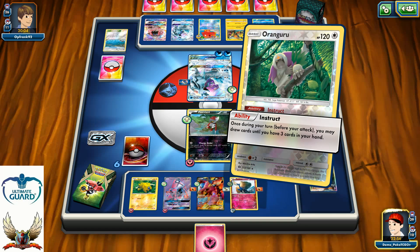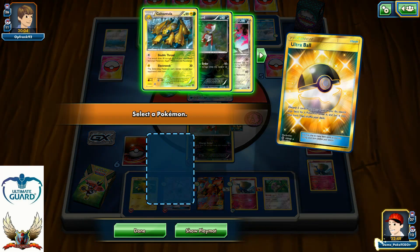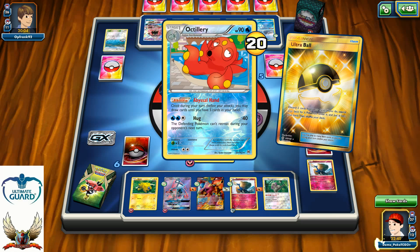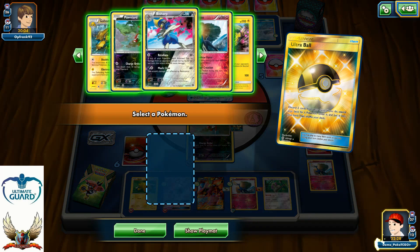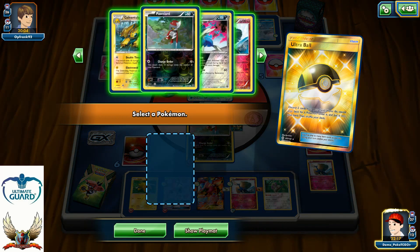Energy should be attached somewhere as well as the Float Stone and Fighting Fury Belt. And of course, that Instruct — let's see what we can find with it. Ultra Ball would be nice, and there it is. So I can grab a Bisharp, but I can also go with Galvantula and knock out his Octillery on the bench, which might be an even better option. I think this would be much better than hitting him for 180 because then he can just use his Ice Pad. One, two, three, four, five, six, seven — yeah, I'm going to do that.